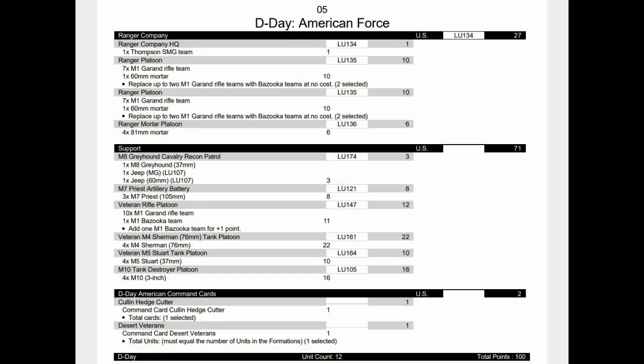Now we have the Rangers — we haven't seen them since the mid-war. This is a maxed-up formation: two platoons with seven rifle teams, with two rifle teams replaced by bazookas. The HQ is just one team, and there are also some mortars. We have a veteran rifle platoon in support, plus Recon, Priests, Sherman 76s, Stuarts, M10s, and of course the Cullin Cutters and Desert Veterans card again.